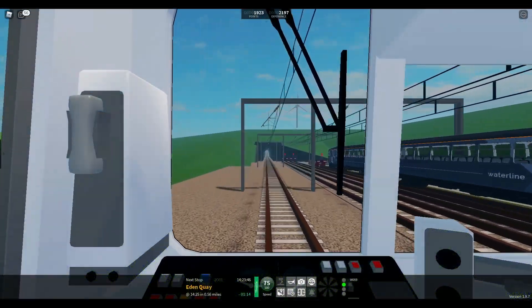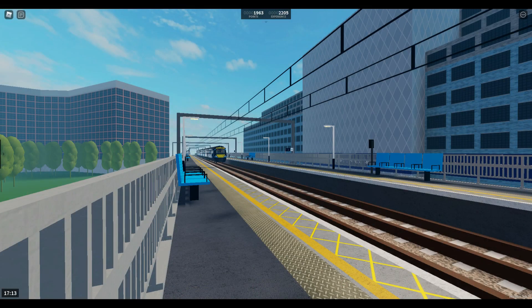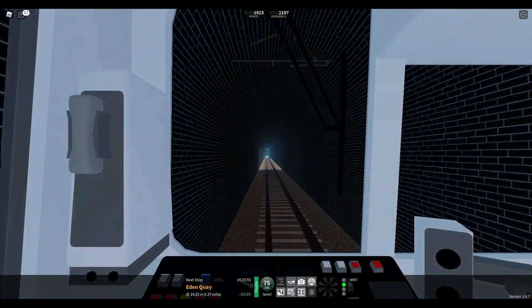In my opinion I like the new look of City Hospital because the old City Hospital is a bit small of a station and could do with a bit of an upgrade. I also really like the island platform that's in the new City Hospital.